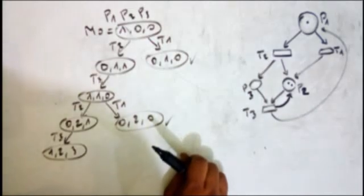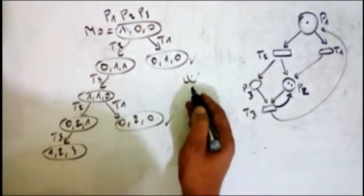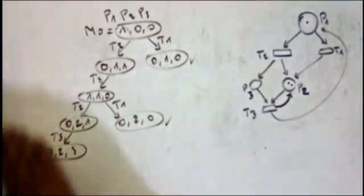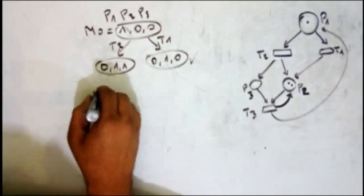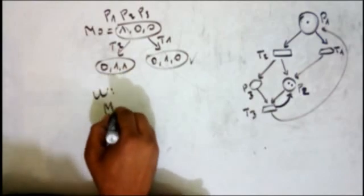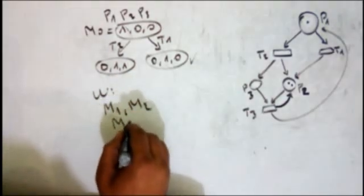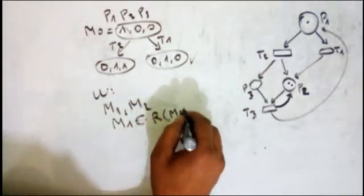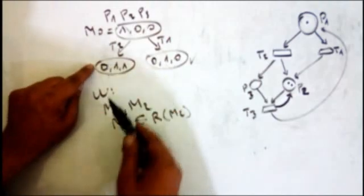So we must introduce the notation W. Let's describe it. If we have m1 and m2, where m1 is reachable from m2 — for example this is m2 and this is m1 because from m2 we can reach m1 — but m2 is not reachable from m1.